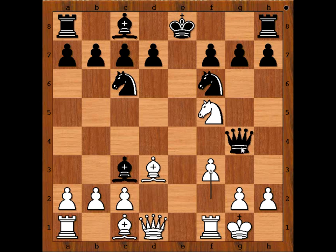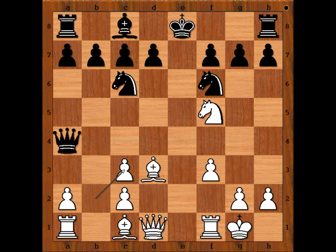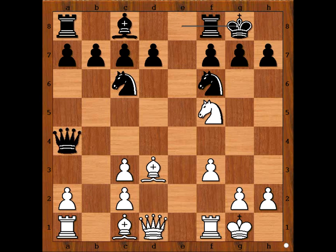No such luck. Queen to a4 and finally pawn takes bishop. Black castled — he is relieved now that his king is out of trouble, so he thought. It is white to move. Please pause the video and try to find the best move for white. Ready? Did you pause the video? What did you find? In the game, Vukovic sacrificed the knight on g7.